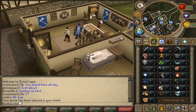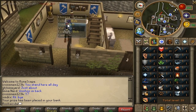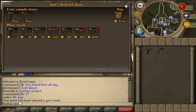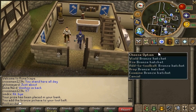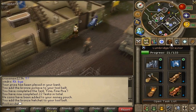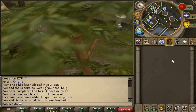Before we get into skilling, you're going to want to go to Bob's Axe Shop, which is just south of the castle. Trade Bob and you can claim a pickaxe and a bronze hatchet for free. Right-click and hit 'Add to Tool Belt' — you'll get a task completion for that. Add those to your tool belt so you don't have to waste inventory spaces.